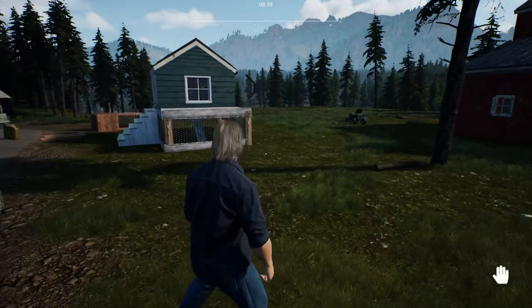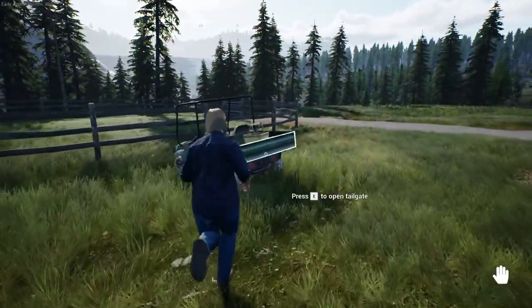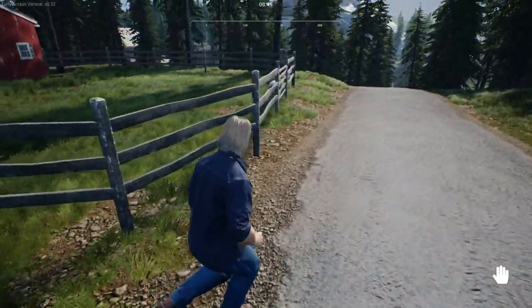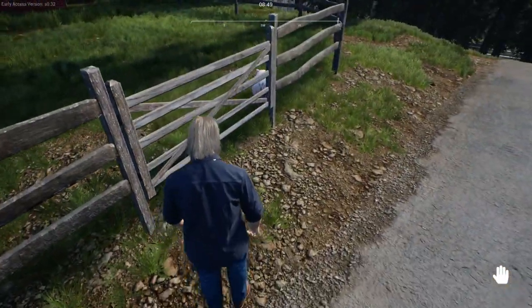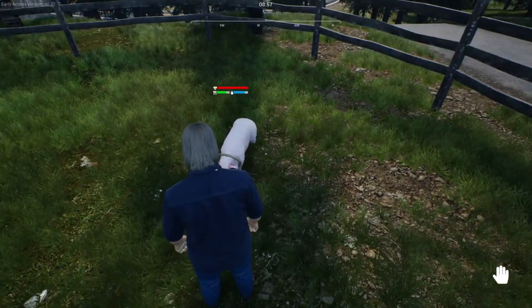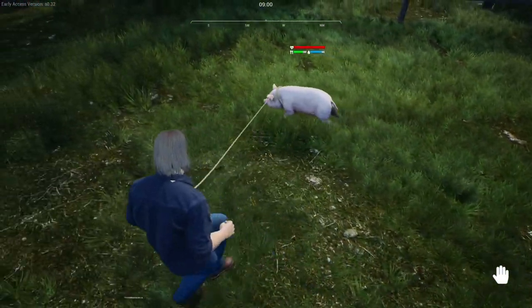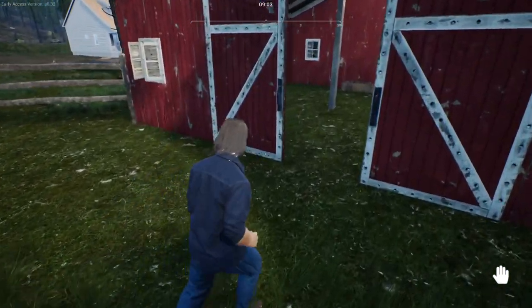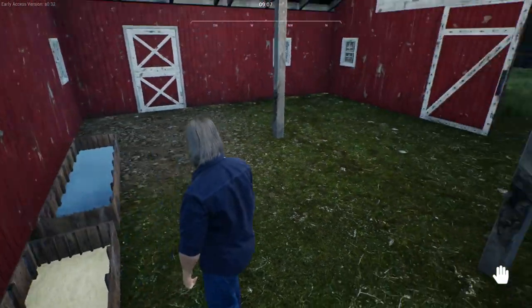Howdy there everybody, Dre here and welcome back to my little farm in Ranch Simulator. Today we are getting out and I don't know if I want to try and get pigs today or if I should just go straight for cow. He's trying to run away. I don't know if we should try and go for some more pigs today or try and maybe get a cow, because I'm hoping the cows work the same way as the pig and you can just drag them around. That means I won't need a vehicle. I do want to get the vehicles, but obviously I enjoy the animals a little bit more.